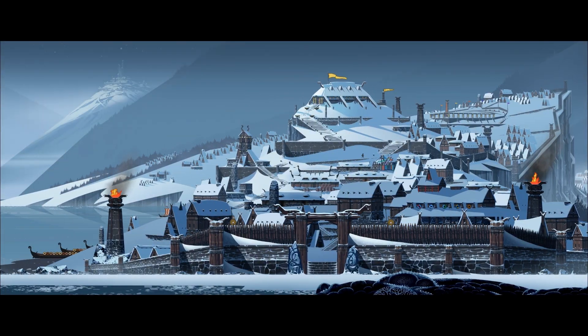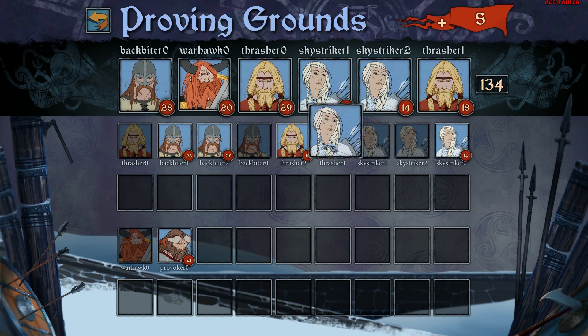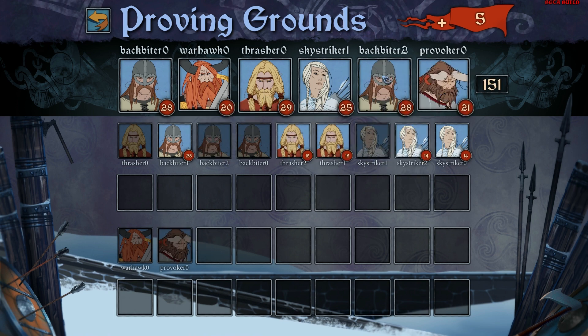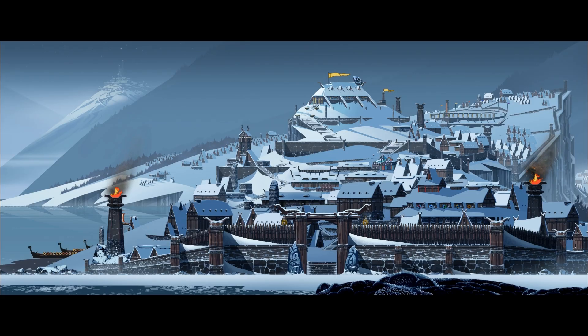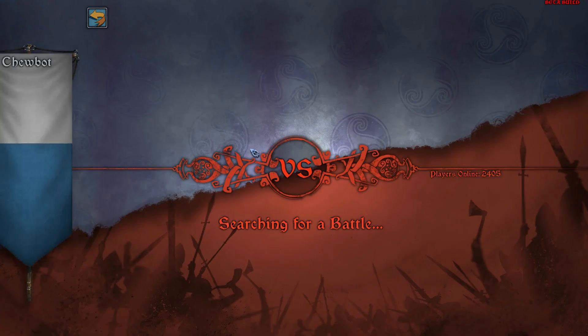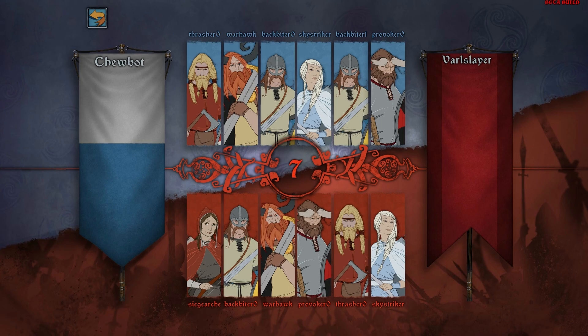Your new recruits will wait for you in the Proving Grounds alongside the other units under your command. Form a team of six from any combination of characters you've hired, but take care — the marching orders you set here will determine what order they act in combat. When you're ready, head to the Great Hall and join the battles tearing across the beleaguered city. You'll always be able to find eager and ready opponents online, or spar with your friends in private matches.